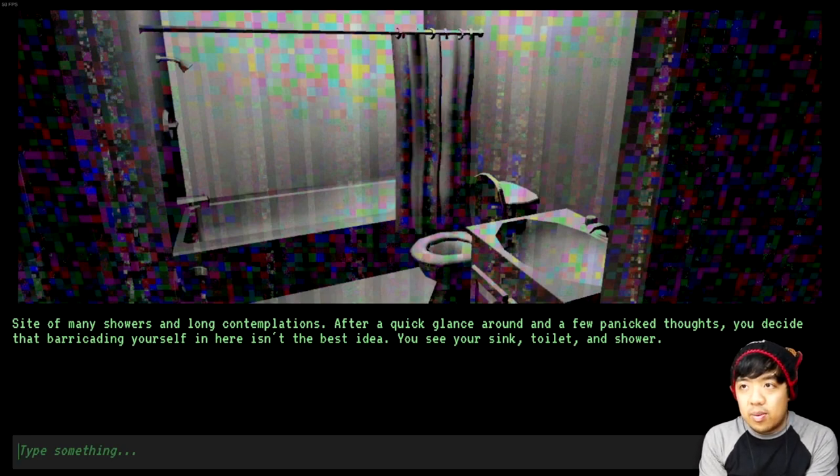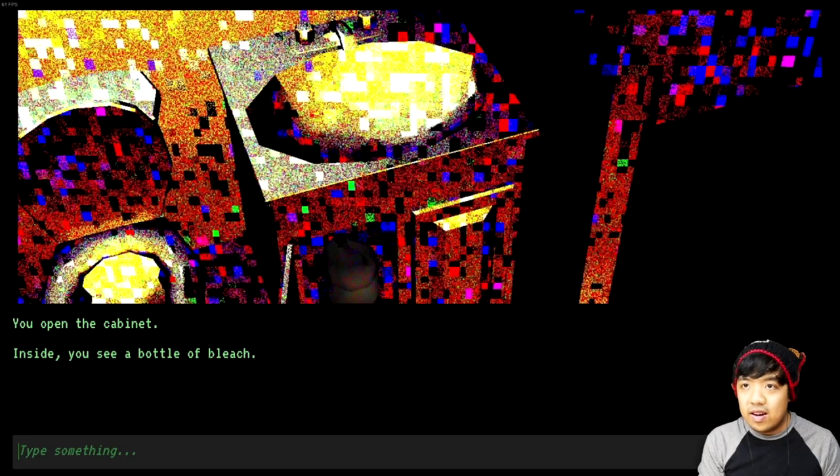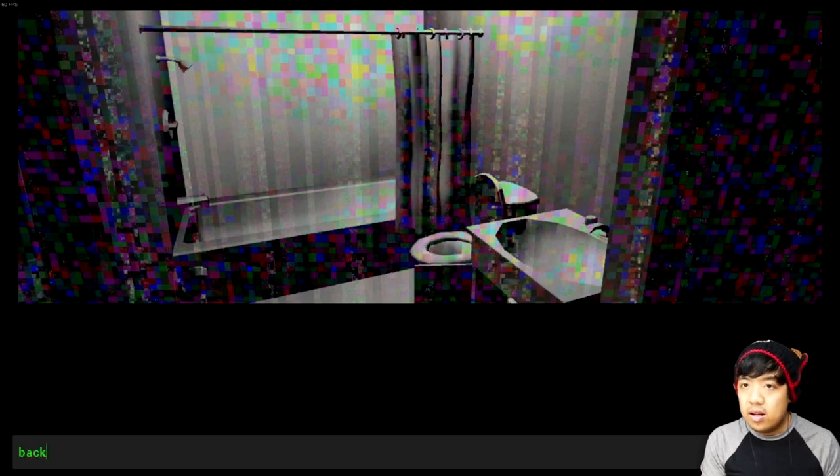Let's go ahead and check the bathroom — they might have bleach in there. I don't understand why they didn't put it in the laundry room; seems a more appropriate place. Side of many showers and long contemplations. You see your sink, toilet, and shower, and I also see a cabinet. Open cabinet — inside you see a bottle of bleach. Well, this is all escalating really quickly. Get bleach.